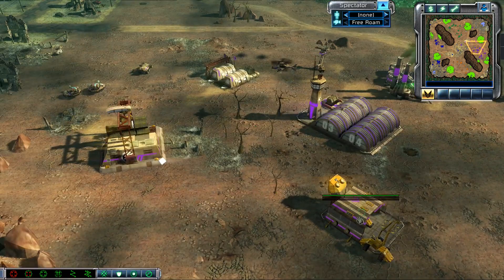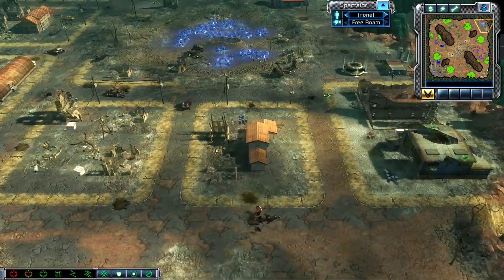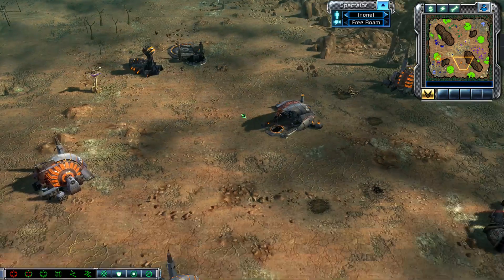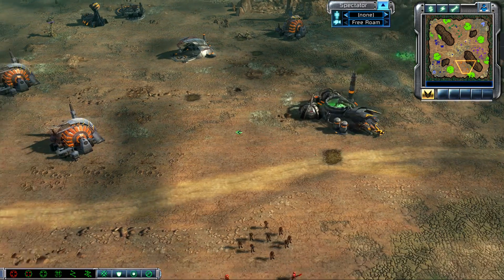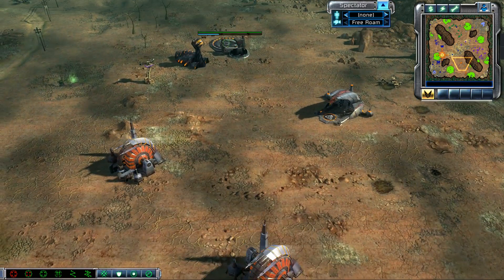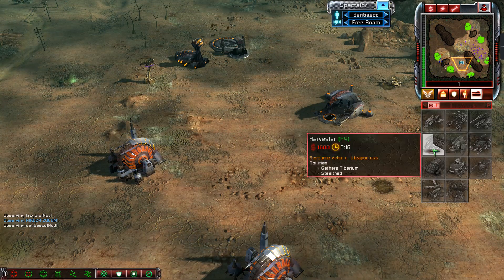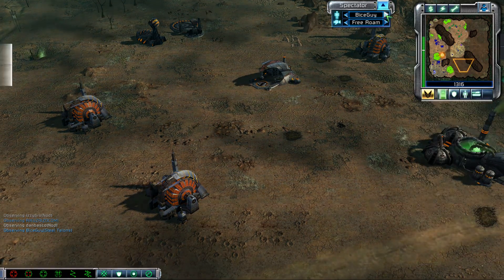The best thing would be if Jimmy moves up to the blue Tiberium with his con yard, drops his con yard over here so that Daniel can make another refinery — that's the quickest way for him to recover. Because like this it'll take precious minutes. Daniel is getting some money in, but he's making harvesters with just no money. And that really hurts.